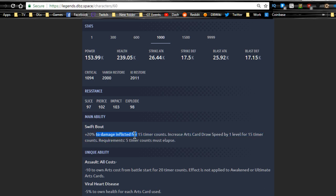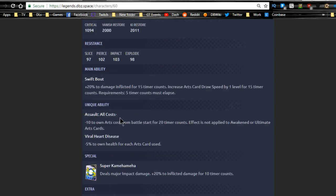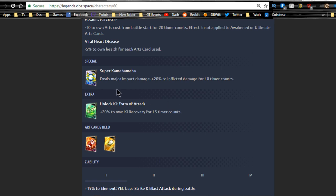His unique ability gives minus ten to own card arts cost from battle start for twenty timer counts, meaning you can use a lot of arts cards really quickly — though the effect is not applied to awakened or ultimate arts cards. And then the viral heart disease kicks in: minus five to own health for each arts card used. I'm not a big fan of that.